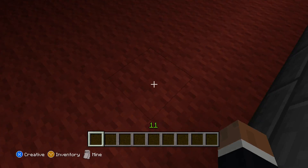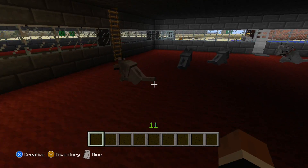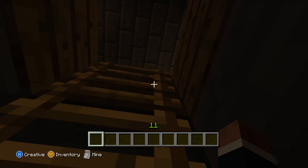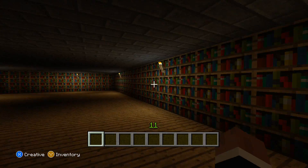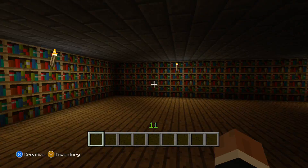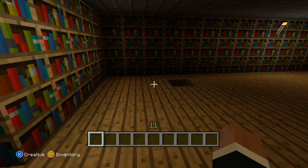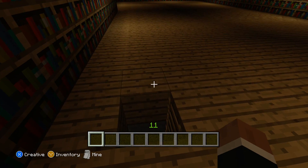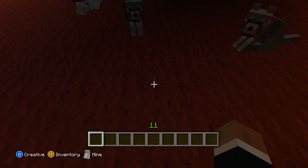Let's head back downstairs — excuse me dogs, don't want to step on y'all. Let's go up this slider. What's up here? I'm gonna call this the room of books — yeah, that sounds fancy. This is the room of books. It's kind of empty except for the books on the wall. I know it should be called a library, but calling it the room of books sounds fancier.